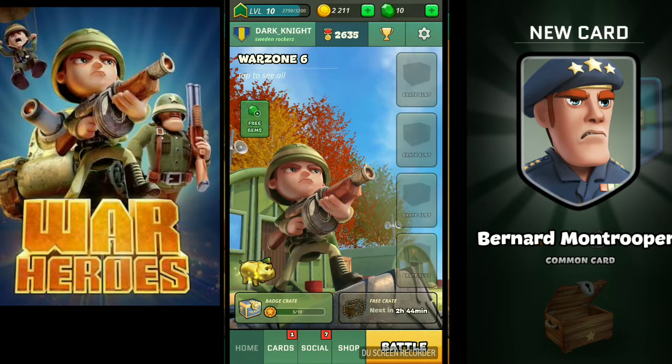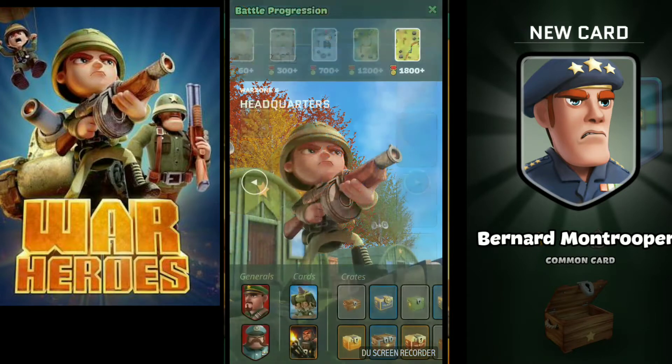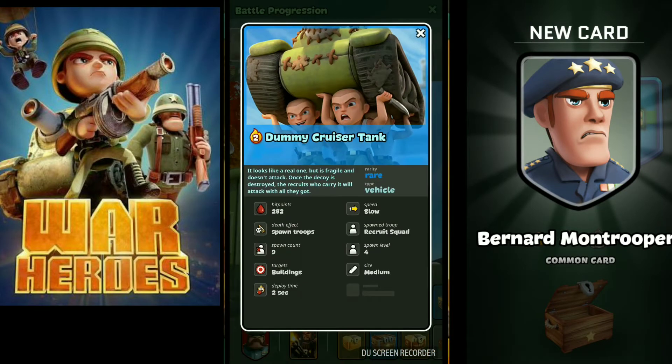Hello, what's up guys, welcome back to my channel. This is Dark Knight. Today we just got a new card in version 6 — it's the Dummy Cruiser Tank. We got it just today. It looks like a real one but it's fragile and doesn't attack. Once the decoy is destroyed, the recruits who carry it will attack with all they've got.